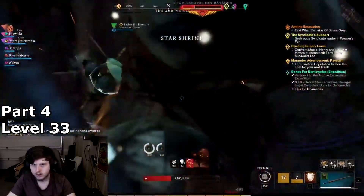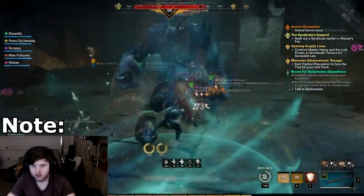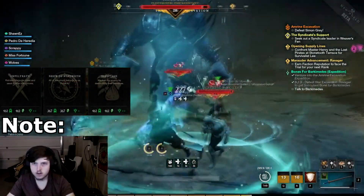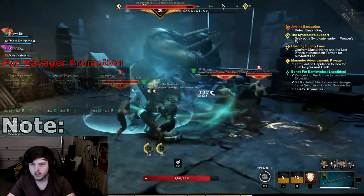Once you have completed more town boards and hit 35, you can finally continue with the main questline. Note, if you are not capped on reputation for your faction yet, go do PvP missions to get level capped to start your Ravager promotion. This is important for level 35 and above.